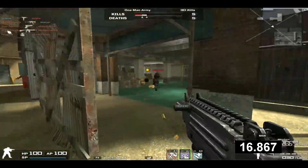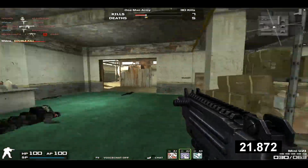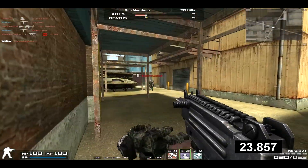The Mini Uzi's insanely high portability matched with an even higher fire rate makes this gun the perfect weapon for those who love fast-paced combat. Ammo capacity is 30 by 90, and for customization you can equip a magazine or suppressor.